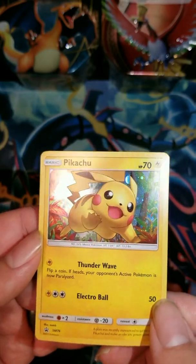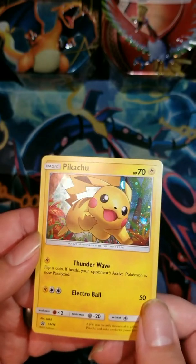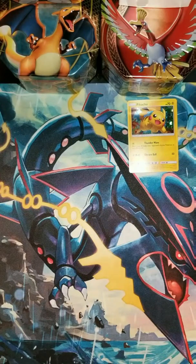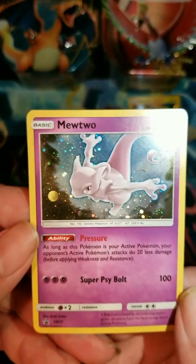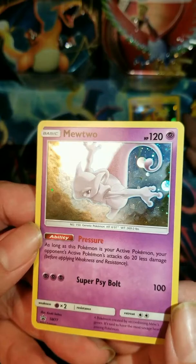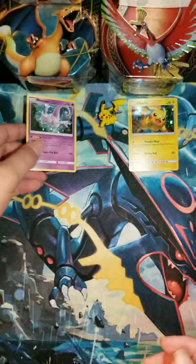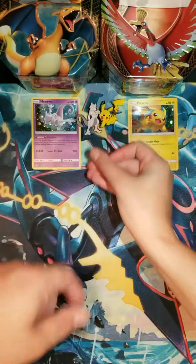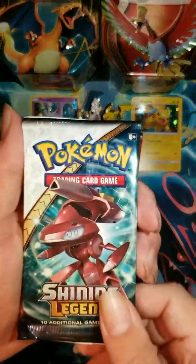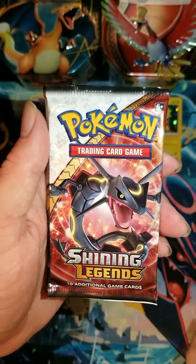We're going to start with the Promo Pikachu SM76. Look at the foil pattern on that — I'm getting the little glistens of it. Love the foil pattern on that. We'll set that down here in front of Ho-Oh. And here is the Mewtwo, SM77. Look at the foil pattern on that — love it, fantastic. We'll set him here in front of Charizard, and the pins there in the center.